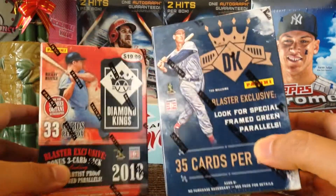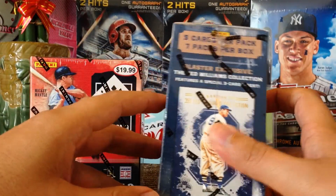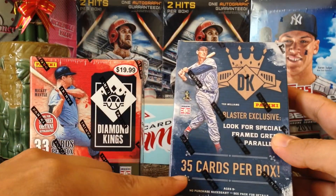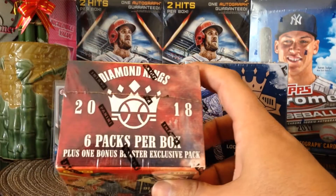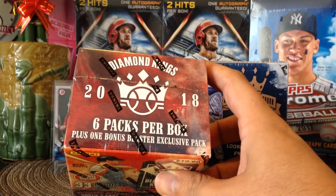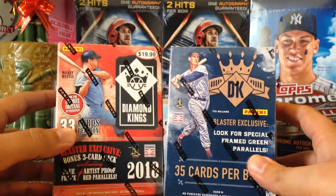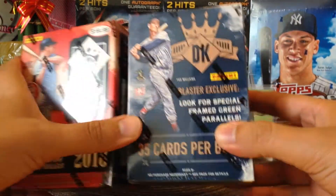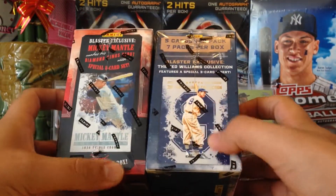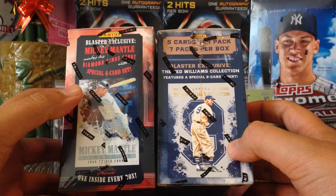In 2017 there were seven cards for five cards per pack, so a total of 35 cards. Now in 2018 they're advertising six packs per box plus one bonus blaster exclusive for 33 cards, so Panini is cheating us again, taking away two cards.